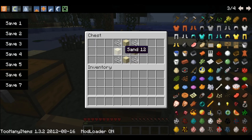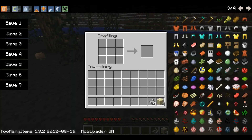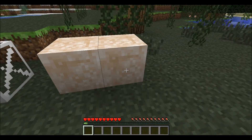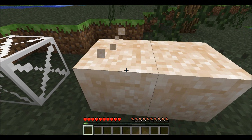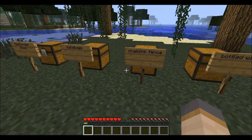For the sandbags, take the sand and put it in a plus shape with string in all four corners. Gives you two sandbags. Works like sand except it's a lot harder and more resistant to explosions.